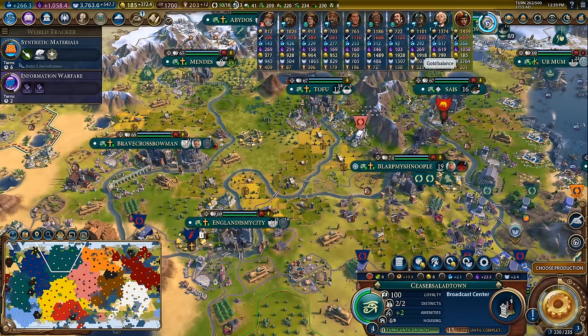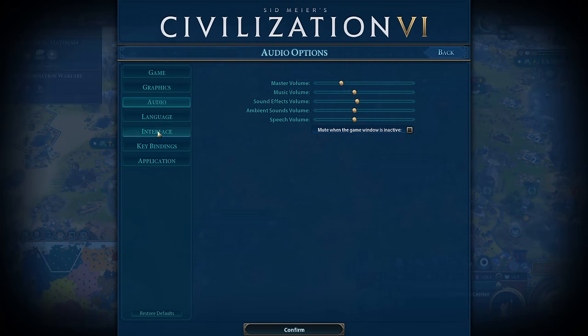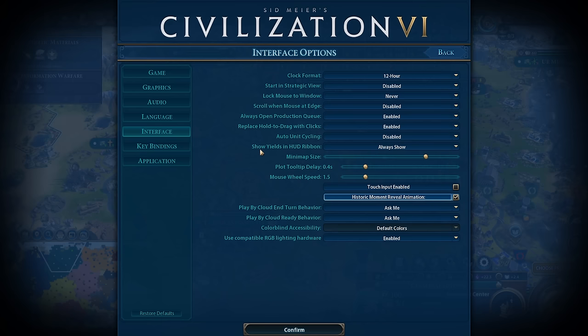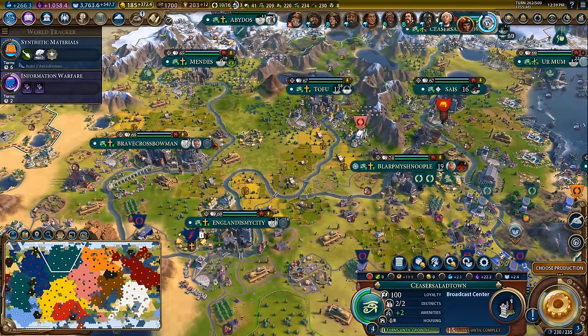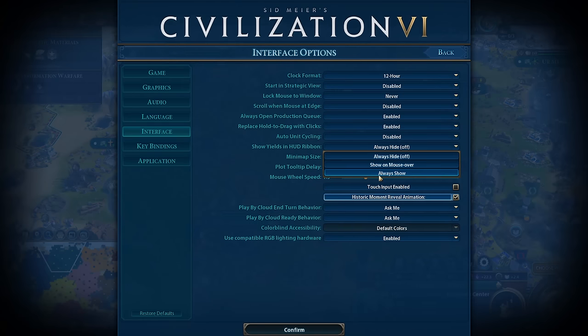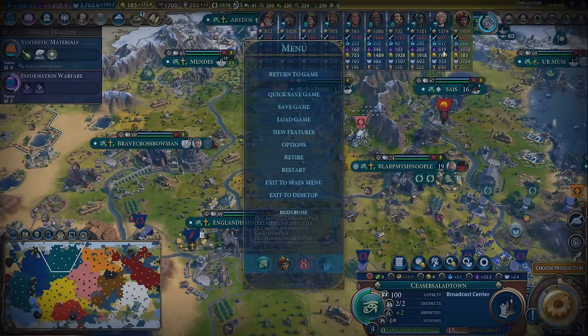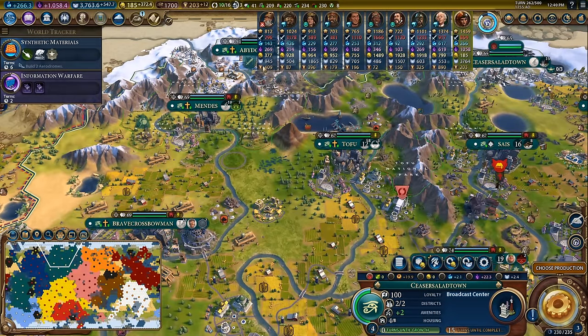All you have to do is go up here to the game menu, open the game menu, go down to options. Then come down here to the interface options, go to 'Show Yields in HUD Ribbon' and set this to 'Always Show'. If I turn it off, you can see the ribbon has disappeared. So we just quickly go back in and reactivate that and now you too can 'cheat', I guess, and see all of this valuable information about the enemy players.